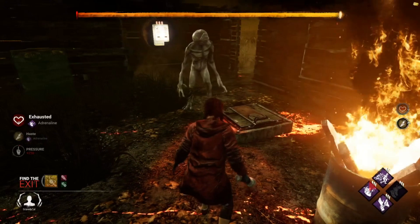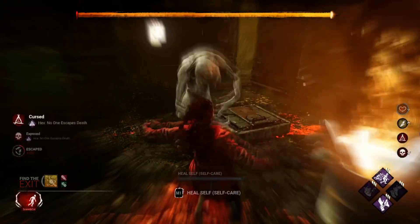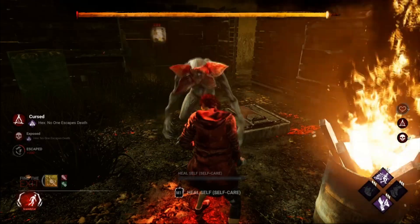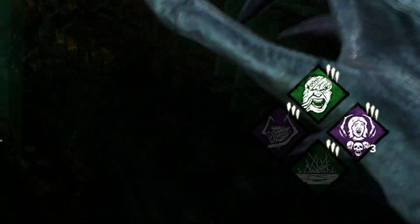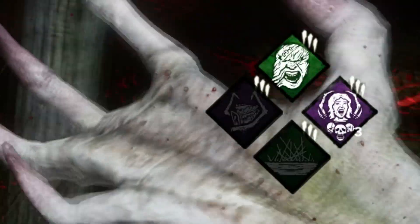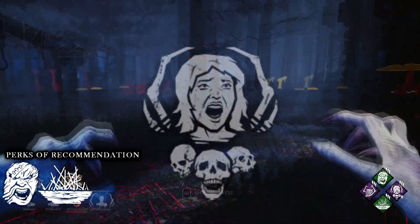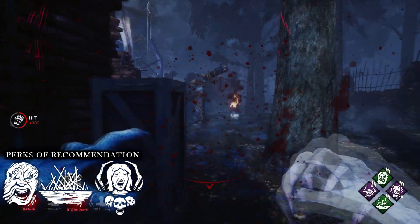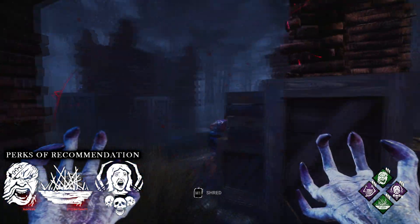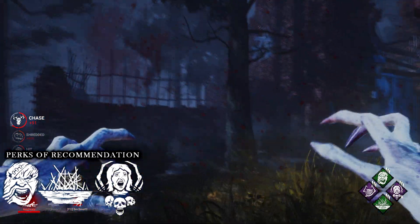If you happen to use a one-shot perk like Devour Hope or NOED, using the perk will still reveal that you have it without applying the effect. Because Save the Best for Last doesn't work with the pounce, it means you can hit the obsession with your pounce and not lose any stacks. This is another perk I would recommend running — not only for the stacks, but if you hit a survivor with 6–8 stacks and they happen to pass a pallet, you can sometimes pounce them straight after.